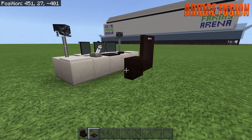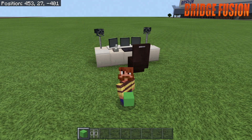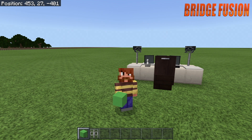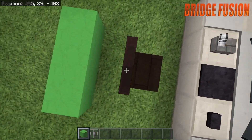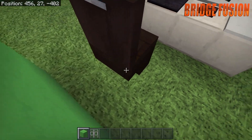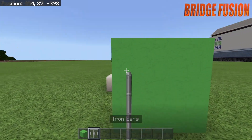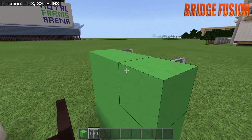For the last part, you will need lime concrete — you can also use green concrete, green wool, or lime wool, but lime concrete has a brighter, greener feel. You'll also need iron bars. Make a nice little three by three, one block away from your seat. Then with the iron bars, put them on the side so it looks like they're holding the green screen up.